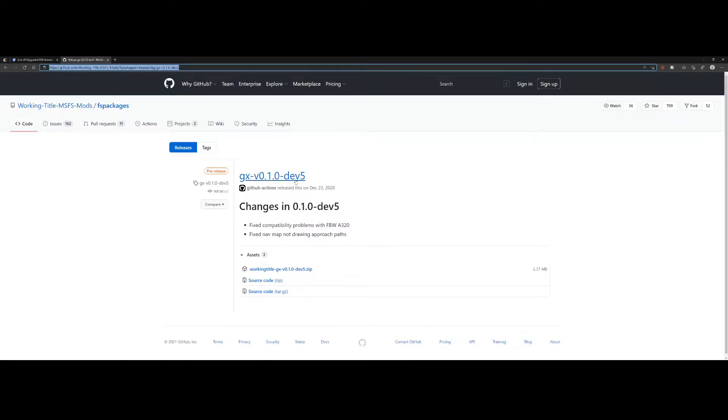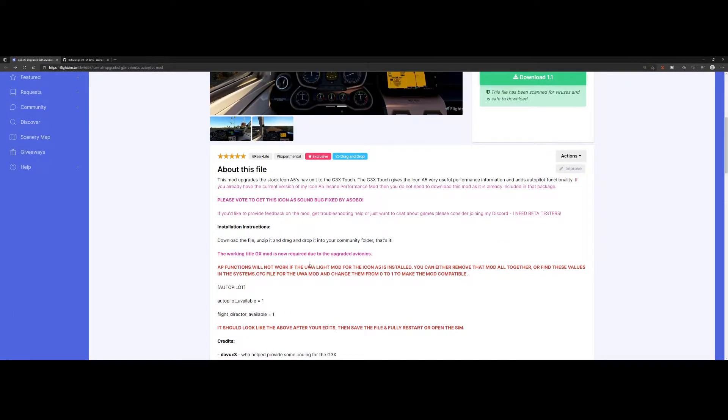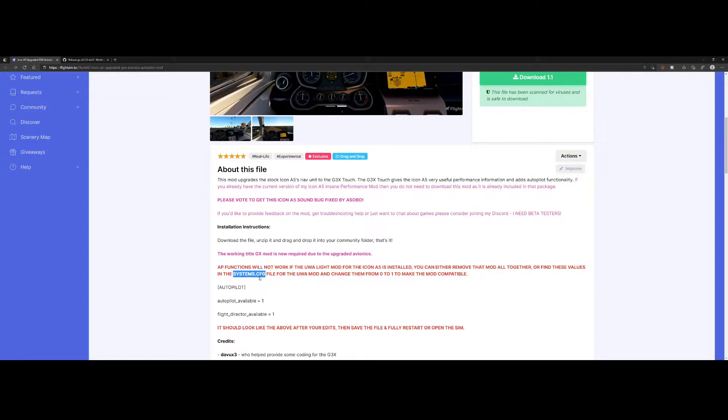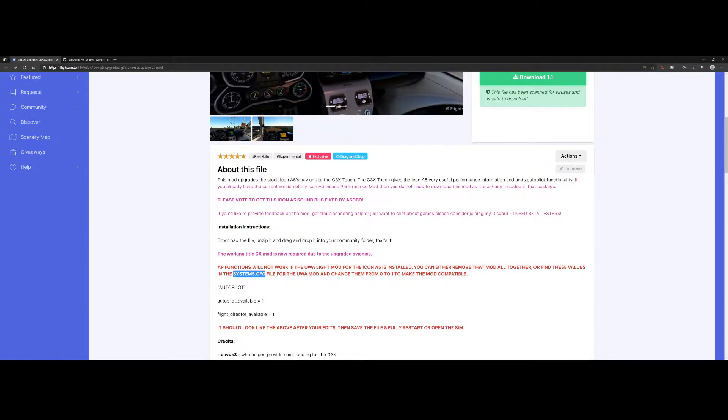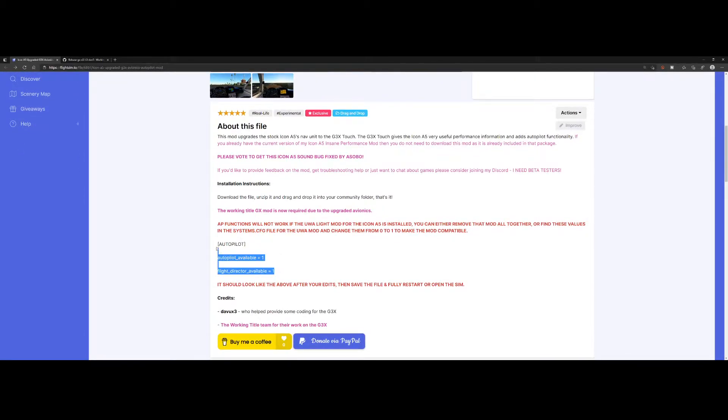Since it's in development phase, you might hit some issues, so be aware of that. There's another remark: if you have the UWA light mod, you need to make a modification to the systems.cfg file. Go to the community folder, open the UWA light mod, find the systems.cfg, go to the autopilot section, and make the changes as recommended.